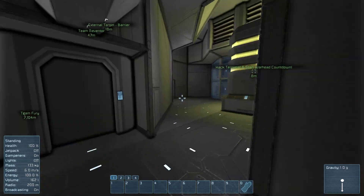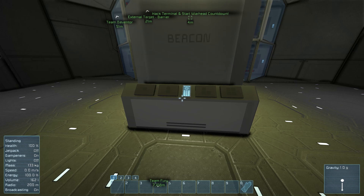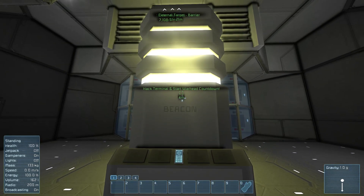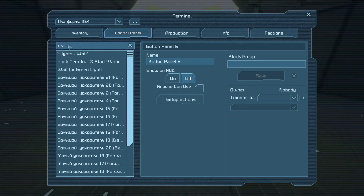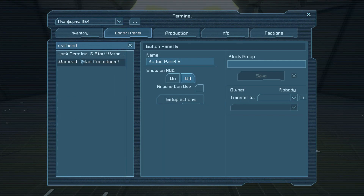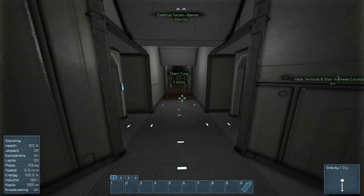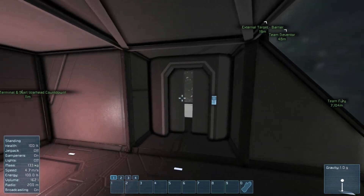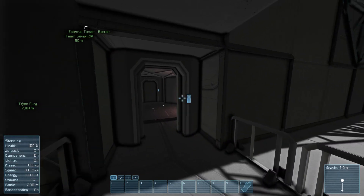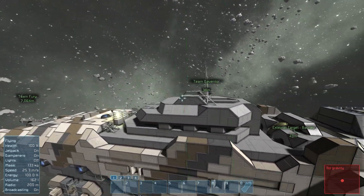Obviously you need to imagine that you're entering the enemy ship, so you won't be able to go through the doors or access any panels. The idea is that you hack down this terminal — hack terminal and start warhead countdown. You go through their systems, find a warhead, and start the countdown. There's actually a cockpit at the top — a bridge — and that is exploded completely, destroying it as you take it out.